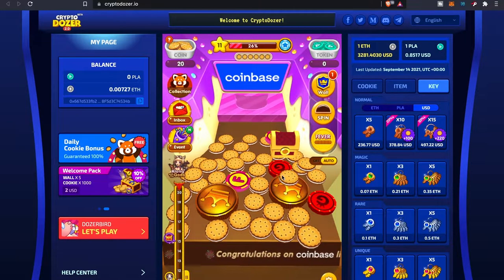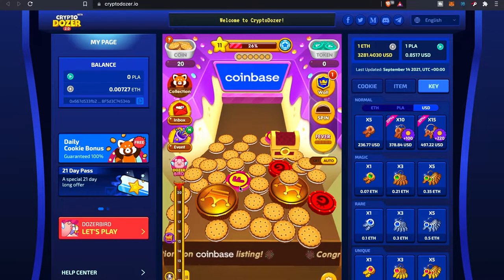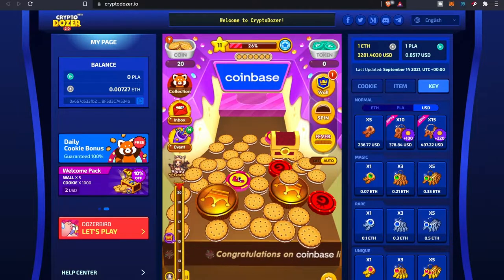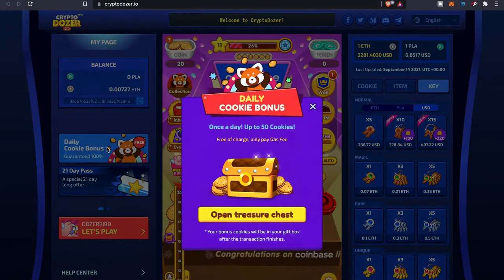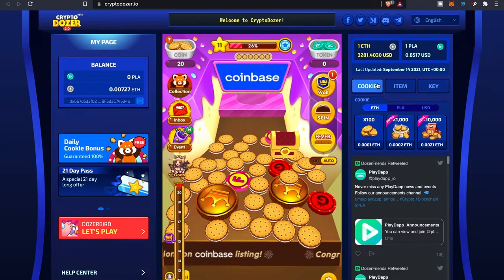My level is about 11 right now, and normally when you hit these different levels they drop treasure chests and pieces that you want to try to obtain. They do have dolls and a little daily cookie bonus that you can participate in — it's free of charge, all you have to do is pay the gas fee, which as we all know is high on Ethereum.